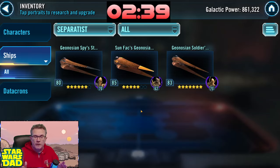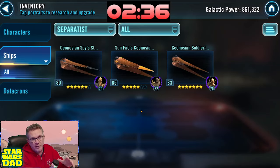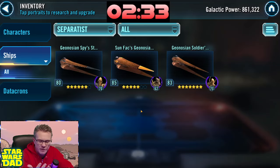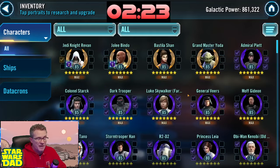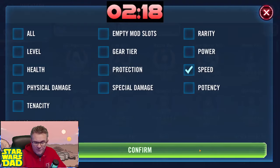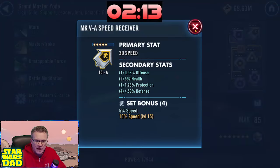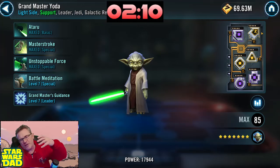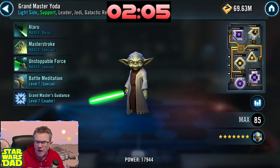Once you start getting Guild Event Token 2 currency, don't spend that on anything except Malevolence early on. Make sure you get your Grievous shards in the fleet arena shop — every time you see Razor Crest shards or Grievous shards in those shops, grab them. You can also get Sun Fac from GET1 currency too. I know we're only halfway through this review but I don't have a lot to add — I think this is a great roster. I love the farming path you're taking. Let's take a look at your mods.